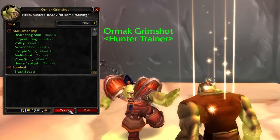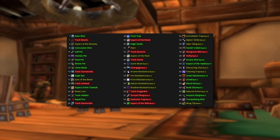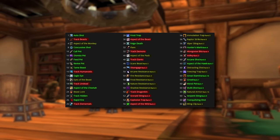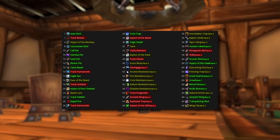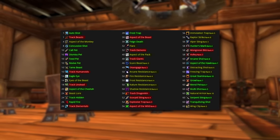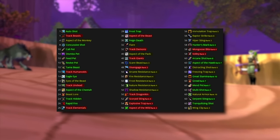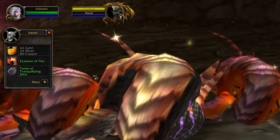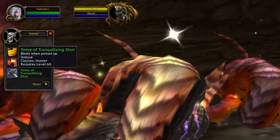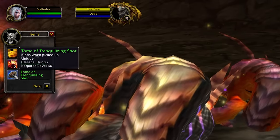Survival is not half bad either, but it also runs into the squishy pet issue, whilst also having more supportive talents rather than the big gameplay-enhancing ones we want early game. So for me, this is why the hunter more or less has to go down the beast mastery tree — it's just got too many good things going for it. It beefs up your pet, aka your own personal walking tank, extra movement speed on aspect of the cheetah really adds up over time, and passive movement on your pet from bestial swiftness is also very useful before you get dash or dive.